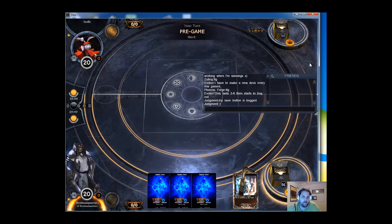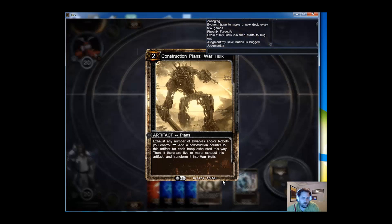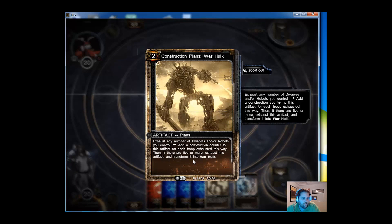Our opening hand. Let's move to the chat box — I do like this chat box. I'm going to keep this hand just because land is good. We have a construction, which is kind of like an artifact — Warhulk. It exhausts any number of dwarves and/or robots you control, adds a construction counter to an artifact for each troop exhausted this way. And if there are five or more, exhaust this artifact and transform it into Warhulk.